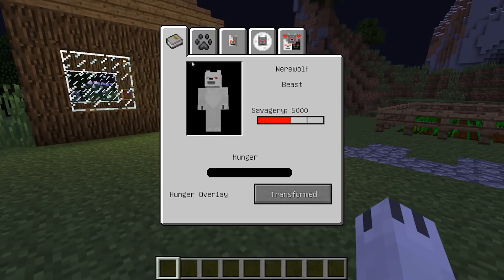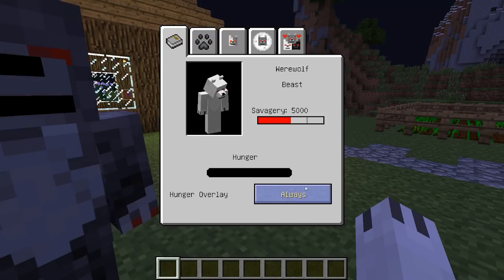There are five tabs here. The first, with a little book, gives us general information. At the moment, we are a werewolf. Our status is a beast. Our wildness is 5,000 units — I'll tell you what it means later. Then there is our hunger scale, and this scale does not duplicate our usual hunger — it is a special hunger inherent only in werewolves. We also have the opportunity to choose whether we will see the scale of animal hunger only when we are in werewolf form, or all the time.